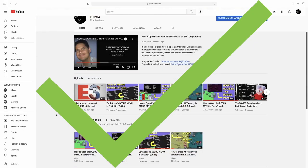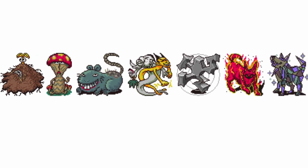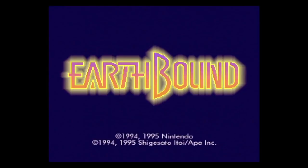Struggling with a boss? You've come to the right place. Timestamps are in the description, bosses are shown in the typical order you would encounter them in. Obligatory spoiler warning — let's get started.